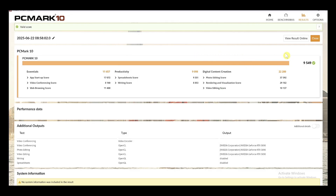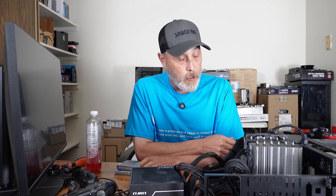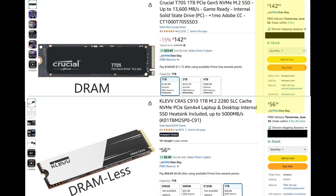So what does all that information tell us? Relative to the results and the price points, it doesn't really matter for these two models in comparison — at least for most use cases. Unless you're doing a lot of file transfers where your workloads require high throughput, you're kind of throwing your money away. We're looking at about two and a half times the price difference between the T705 and the Klevv drive.